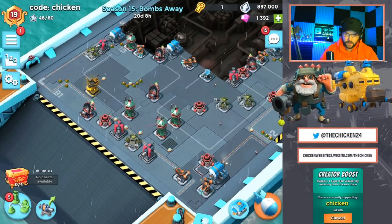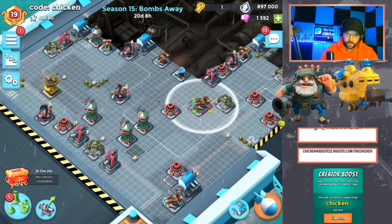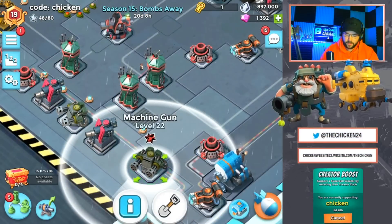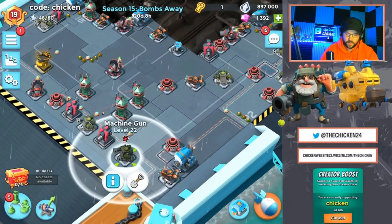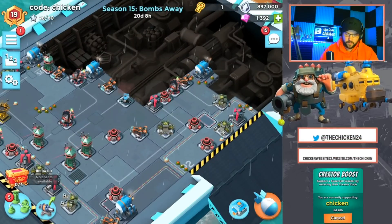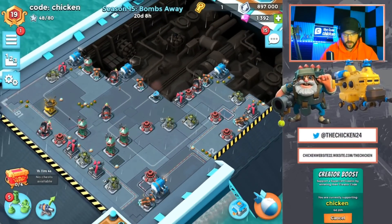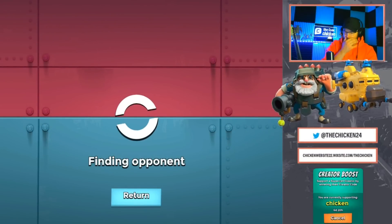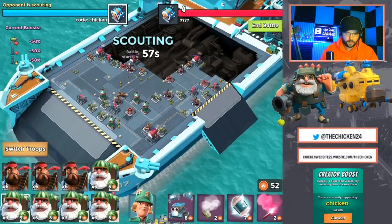Let's swap the flamethrower out with a machine gun and move him back a little bit more so he's out of shock range but still able to provide a little bit of help against critters. Let's also swap this flamethrower with the machine gun over here. Now we're a little bit more well-rounded and protected. We'll see if these changes can help us, but yeah — it has not been easy today. It's been rough sailing.